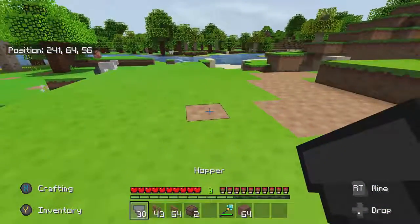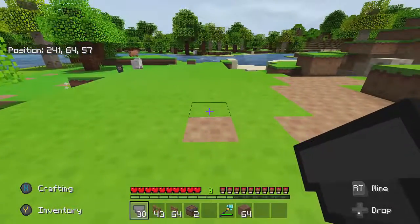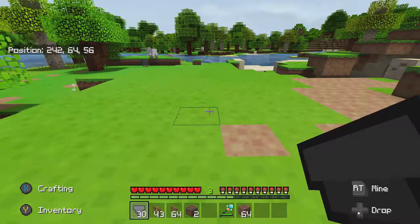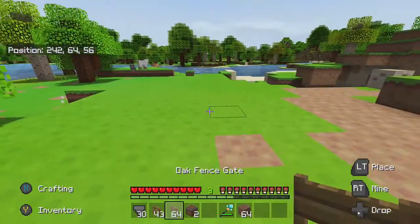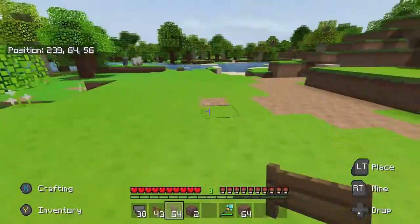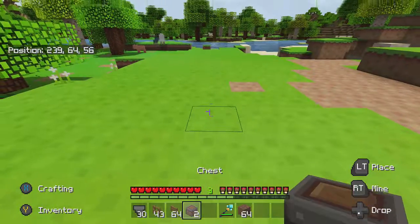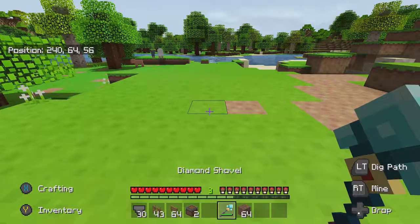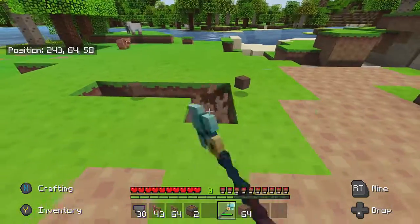What you're going to need: hoppers — the amount depends on the area size, which is completely up to you. You can make it as small or as big as you want. You'll also need fences or blocks to go around the area, an entrance — I'm going to use fence gates since I'm using fences — chests, and a shovel.